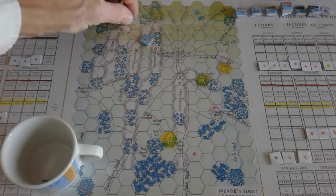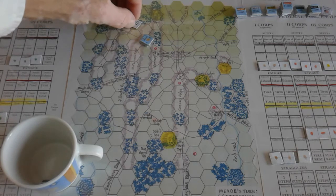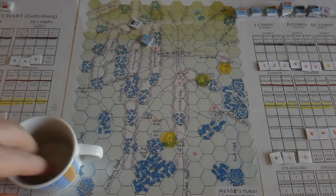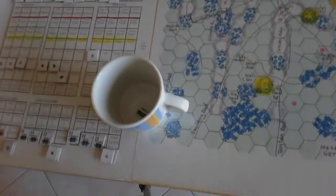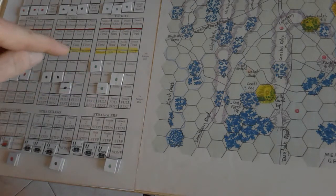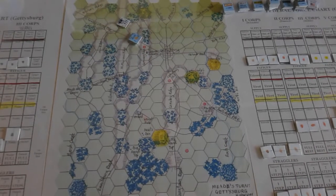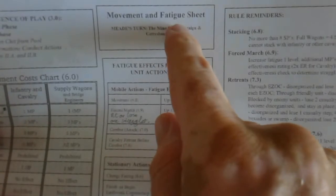Heth moves around, spending 7 movement points along roads and clear terrain. Because he moved, he takes a fatigue. Some other units start with fatigues already because they come on later - they've been marching more to get to where we are. Every time a corps activates, the units can either take mobile actions, stationary, or rest actions. Generally you're only going to take one, maybe two, from each.